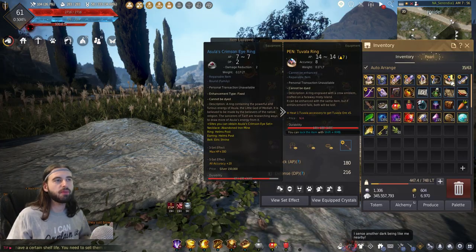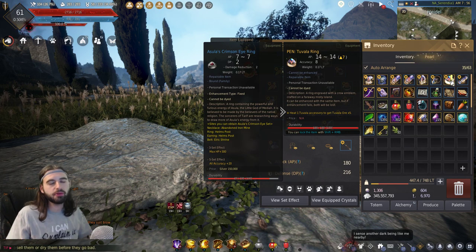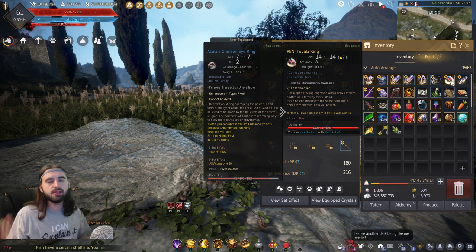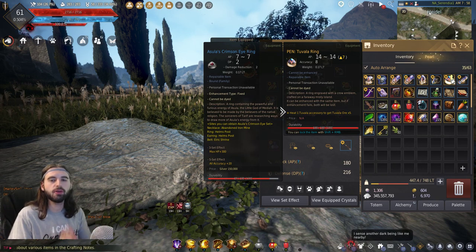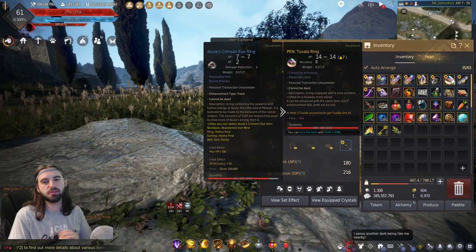You can only equip this PEN Tuvala ring on your seasoned character for now. But once you graduate your seasoned character, you'll be able to trade over a set of Tuvala gear just like you could last season to the main servers to be used on your character. So in like two months when you decide to graduate, you basically have another Capotia ring for your entire account to use. So 100% worth leveling up a seasoned character to level 61 this time around.